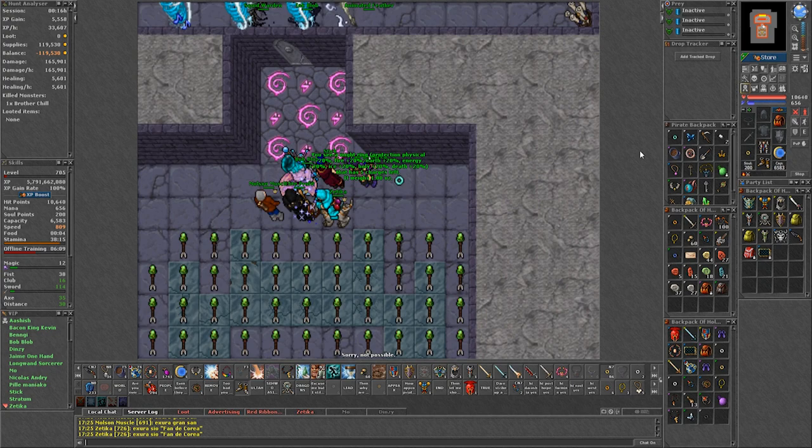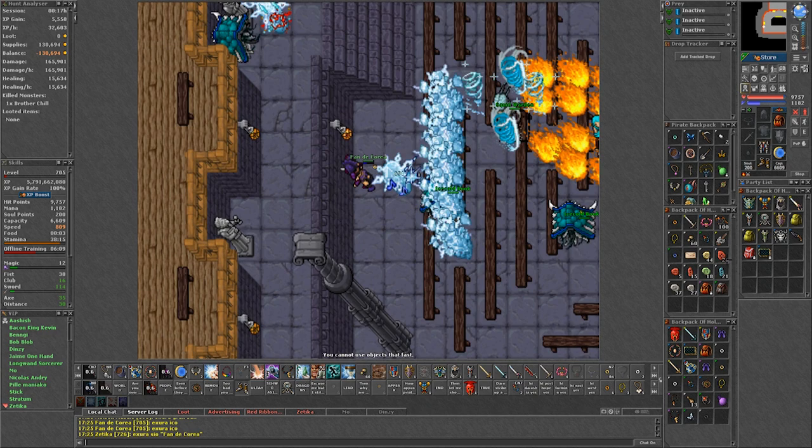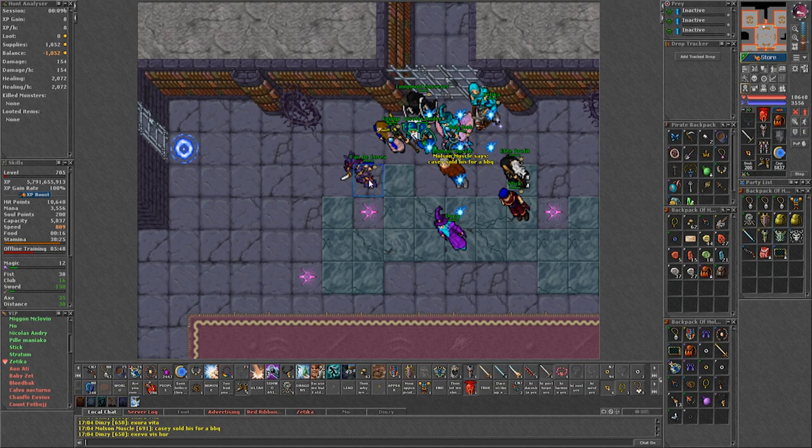Once you lift the boss, either magic wall the 3 squares outside of the door and levitate up, or somebody lifts first and walls the door. The Scourge of Oblivion can be fought with up to 10 people and the time limit is around 22 minutes, which is an odd number — it may depend on how long you took on the mini bosses.